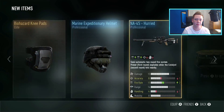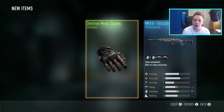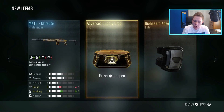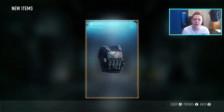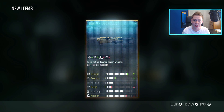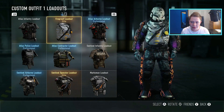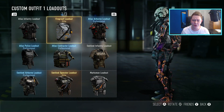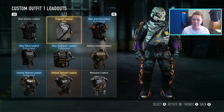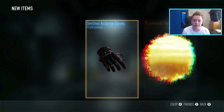Biohazard knee pads — another trash one. Sentinel Medic Gloves — man, we're getting junk now. We got the one cool helmet and now we're just on a downward spiral. Tombstone Boots — I can't even imagine how many pairs of those I have. Fireproof Loadout, that's another new one. It's nothing too fancy, kind of like the Trapper Loadout, very bland, but it does look pretty cool. 13 left, come on!